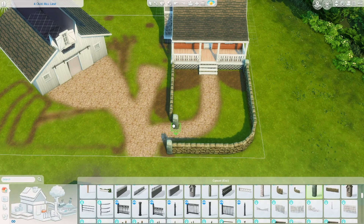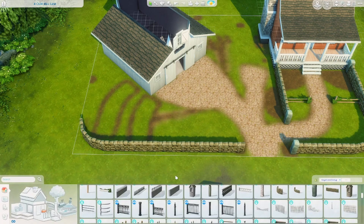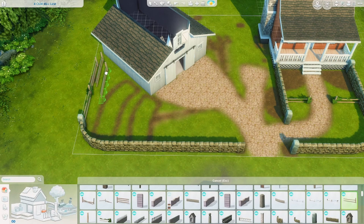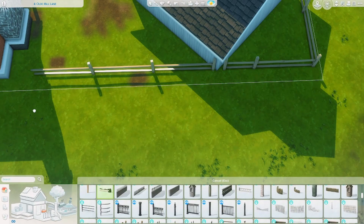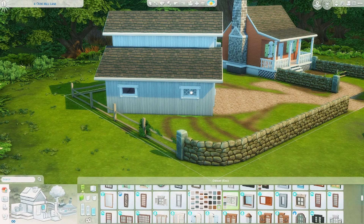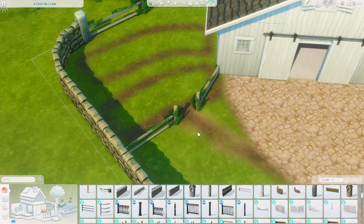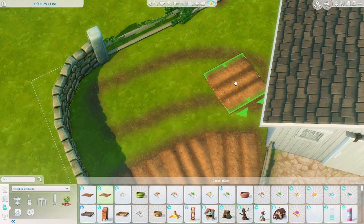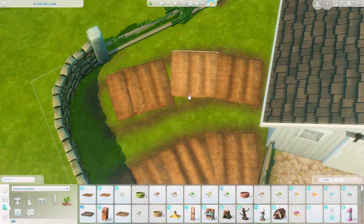Now you can see I'm placing some fence pieces — I believe both fences are from Get Together. I wanted to section off the different parts of this build: a little pumpkin patch area, the main house area, and then just keep the fence going all the way around. I really love this fence piece — it's perfect for a rustic build and adds so much charm.